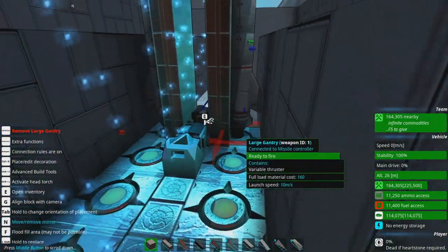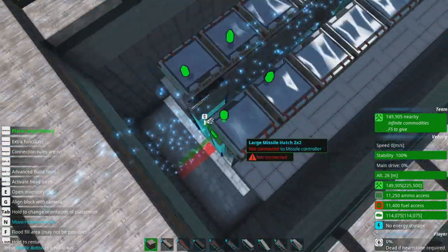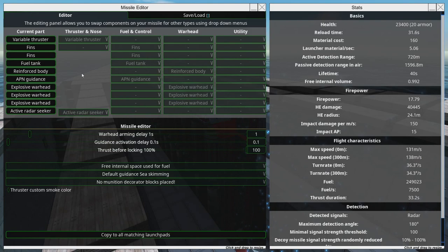Hopefully we have enough ammo for this. The great thing about ammo compartments is that it's easy to add more of them, provided you have space. We've got the Active Radar Seeker, HE Warhead, EMP Warhead, Frag Warhead. APM Guidance is already exactly where I want it to be. Signal Processor — very useful for dealing with decoys and stuff. Fuel Tank, FINS, Variable Thruster.